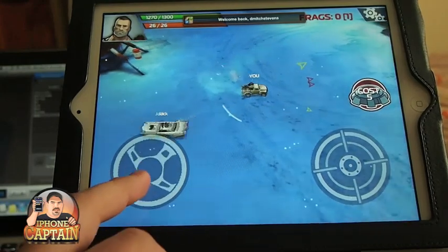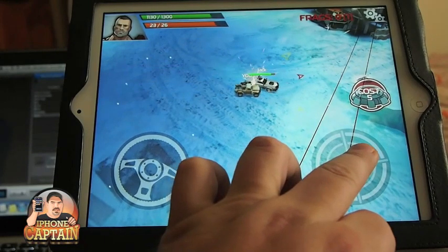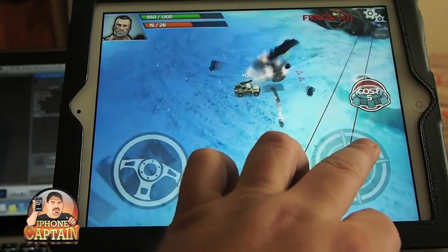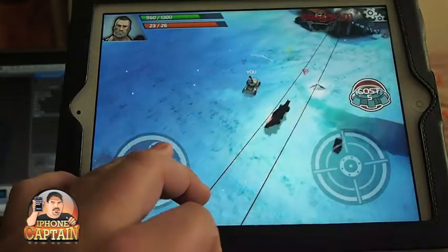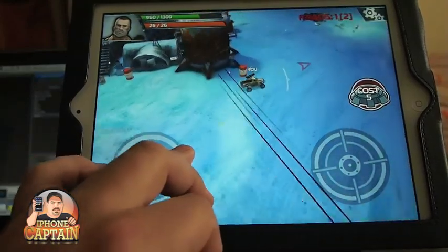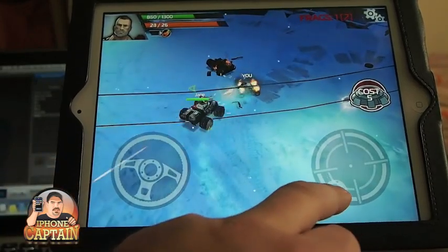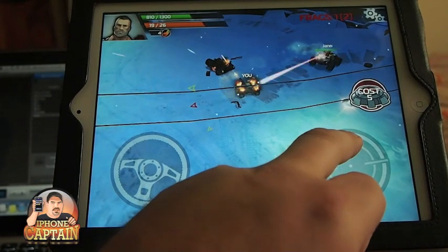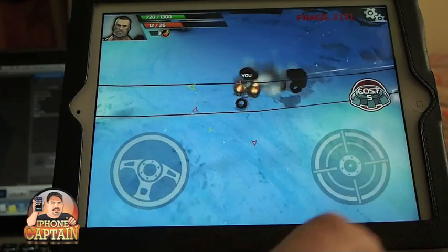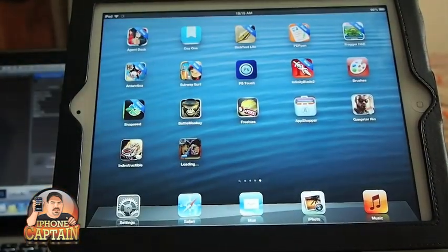This is a pretty cool app. You can drive this truck around and shoot, and you can guide the bullets in the direction you want them to go. I blew that guy up and now I can drive away. I'll go over here to this next guy — alright, he's wanting to fight. I blew him up too. That's free, guys. It's called Indestructible. Check it out.